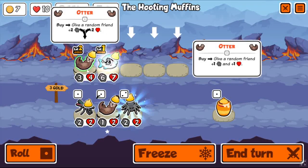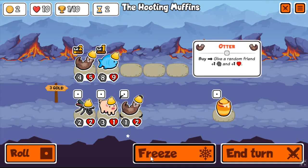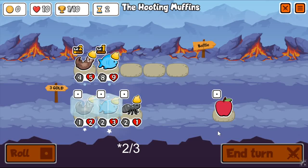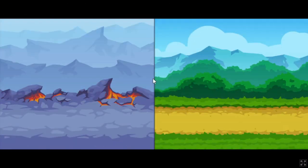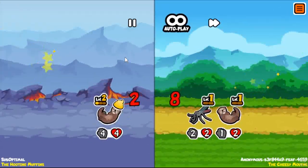The otter especially is OP once you get it to level 2. As you can see, it's giving +2/+2 to this fish, which already has the highest base stats at +2/+2. Plus, when you level up the fish, it's going to give even more stats. And it's just really good to get a lot of scaling early on. And scaling is how you win in Super Auto Pets.